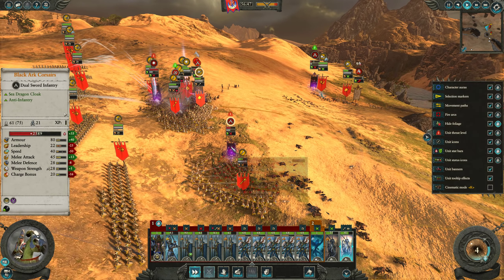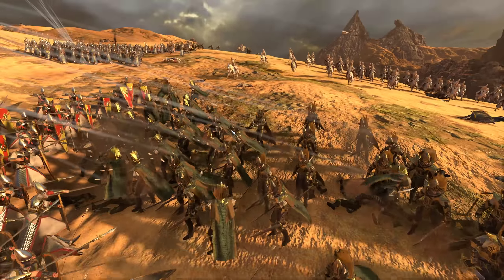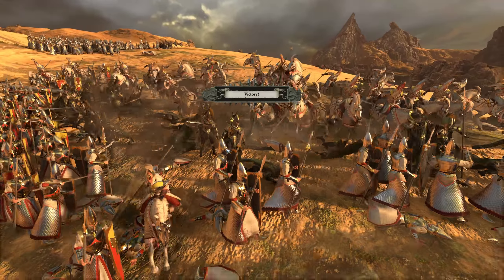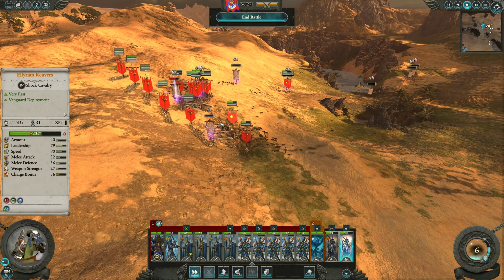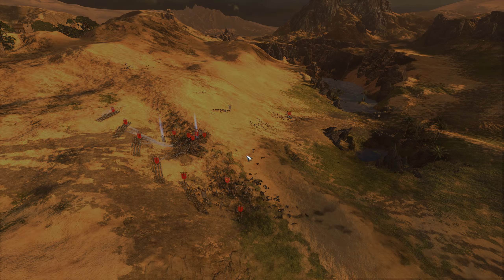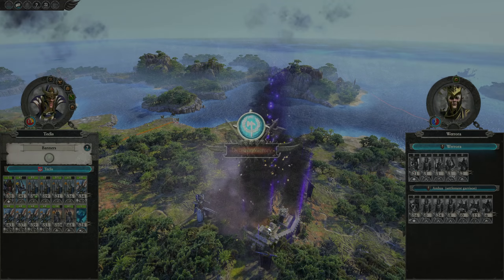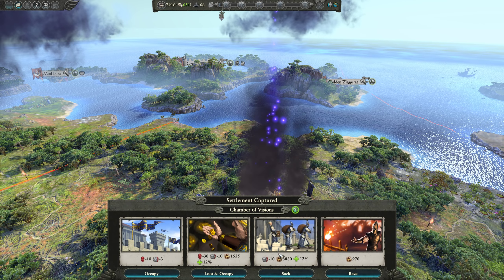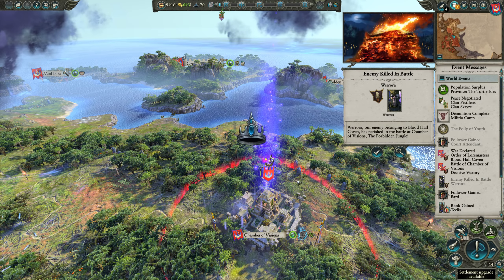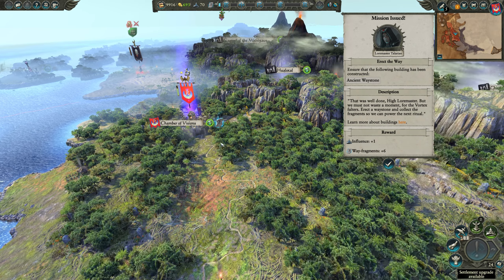Reavers pull out and rear charge these Black Art Corsairs. Those Illyrian Reavers look fantastic — Silver Helms look even cooler; High Elf units look really nice. Victory is ours! We've defeated the Blood Hall Coven and we can take the Chamber of Visions. The cavalry add a nice touch, giving us access to run down archers and do rear charges. We're going to occupy — couple more influence, money's good, more wave fragments from treasury.